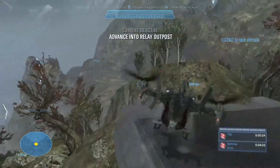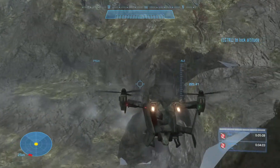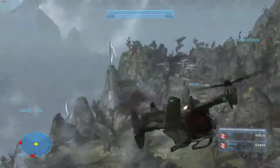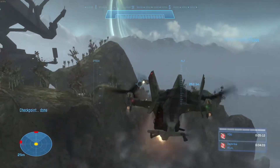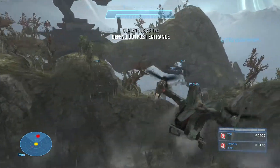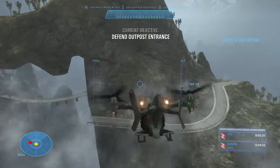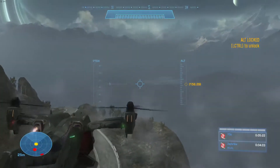Advancing to the relay outposts — you just want to book it over here. Anywhere lower than 240 will be fine. We're going to defend the outpost, but we're not actually going to do it — we're just going to sit right here.